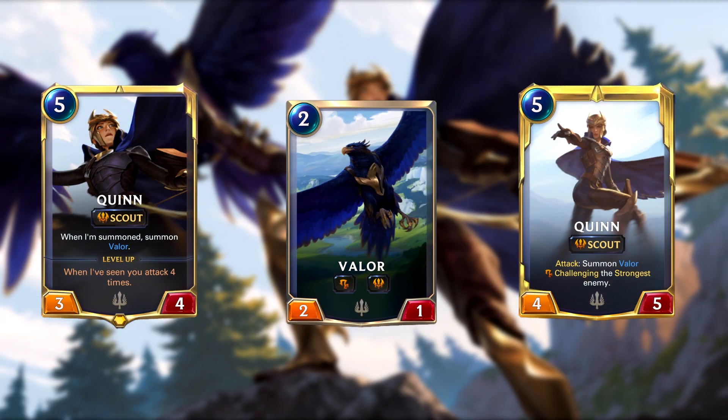When Quinn levels up, she has 4 power and 5 health, keeps her Scout ability, and whenever she attacks she summons Valor, and Valor automatically challenges the strongest enemy — meaning whichever enemy unit has the highest power on your opponent's board.